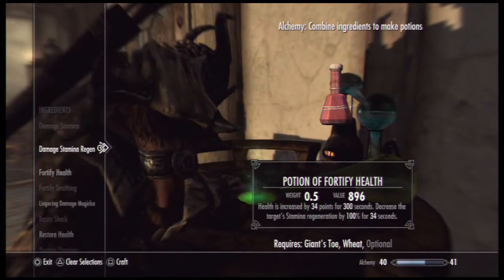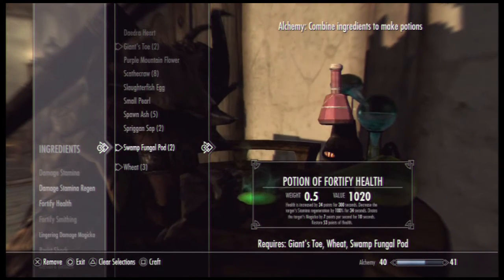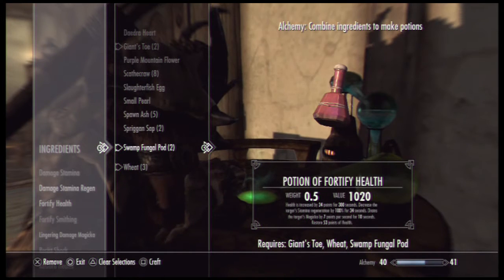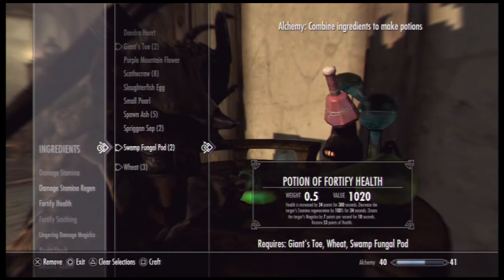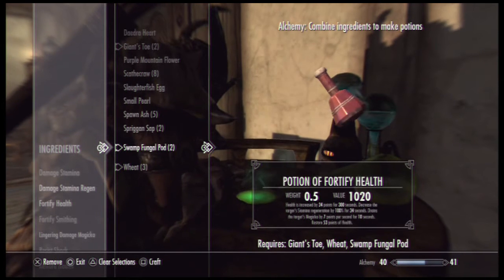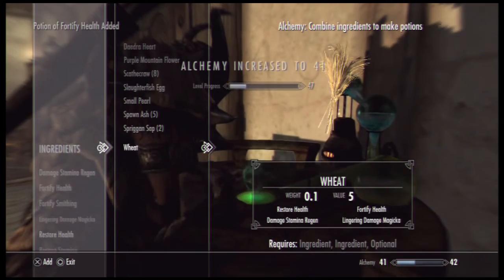If you put in giant's toe, wheat, and swamp fungal pod — a grand! Health is increased by 34 for 300 seconds, decreases the target's stamina regeneration by 100% for 34 seconds, drains the target's magicka by 7 points per second for 10 seconds, and restores 53 points of health. So that's a minor potion but it's worth a grand. I can make two of those and just go sell them.